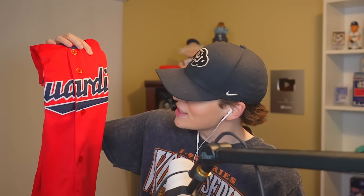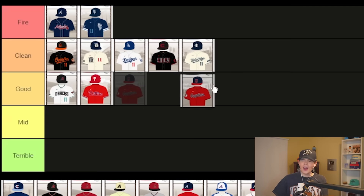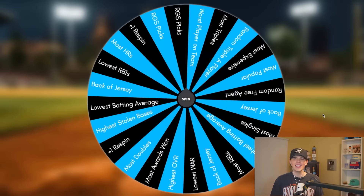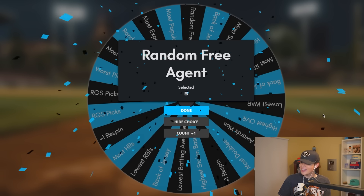I'm scared for this one. What do we got — is that Cleveland? Oh my god, it is Cleveland! The red Guardian jersey is going in good. I really don't know where the heck we're gonna go with this. Random free agent — that probably works better. The random free agent pick: we're gonna use our DH pick — Brandon Belt! Let's add him in. Brandon, let's go.